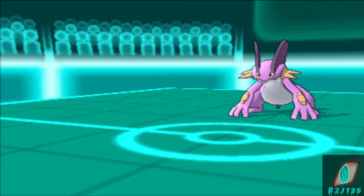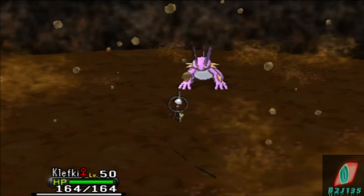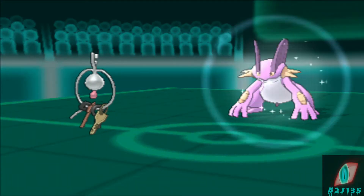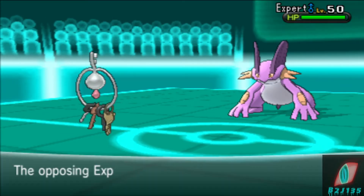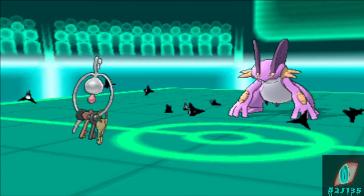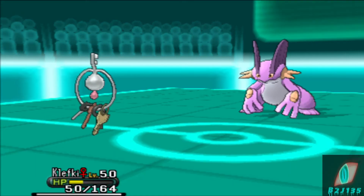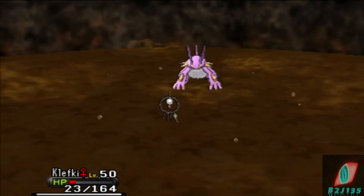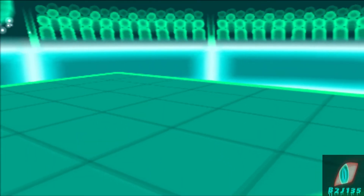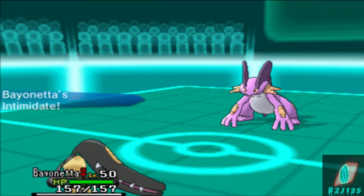He's going to bring in his Swampert and make a play going for Earthquake. I'm definitely not going to stay in because I don't have Air Balloon on Metagross. The only thing on my team that has an Air Balloon is Excadrill, but it's also weak to water. So I'm going to bring in Klefki and set up Spikes. Klefki is going to die anyway — this is the bold Klefki — so I'm just going to go for the Spikes. Swampert was going to outspeed me there.